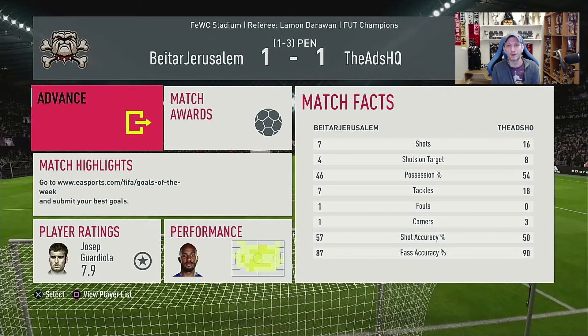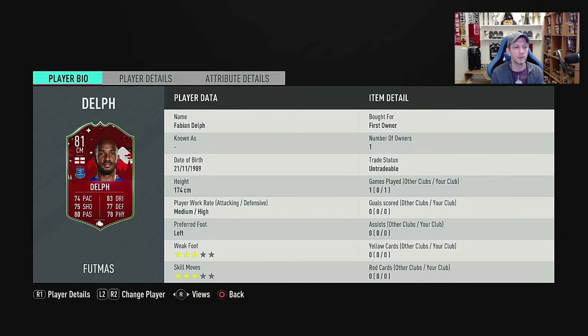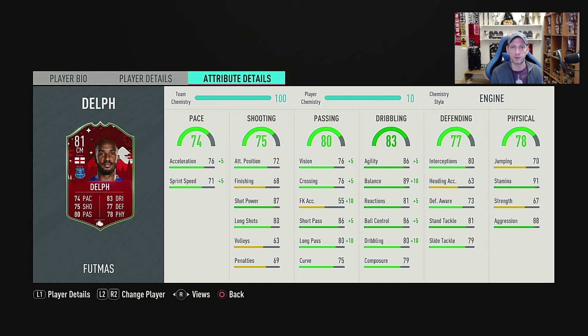Fabian Delph — not really a great card. I don't think he's Fut Champions material; I don't think he's a player you want to take into Weekend League, which is why I won't be doing a second game with him. However, if you're starting FIFA right now during the holidays and your team is just starting out, then this is a great card for a starting Premier League team — you can actually play him as a CDM as well, and he did do a few tackles. But instead of him, you could probably get a Sissoko for around 4-5K now, which is a lot better. That's going to be it for this small review of Fabian Delph — leave a like if you enjoyed it, subscribe, and I'll see you in the next one.